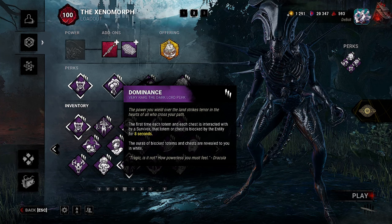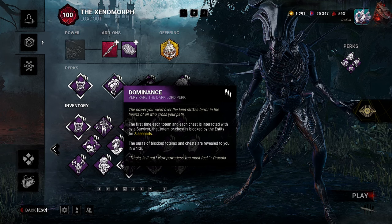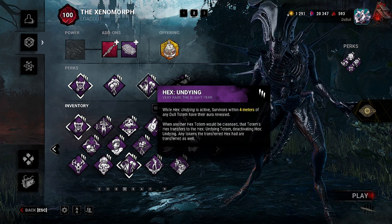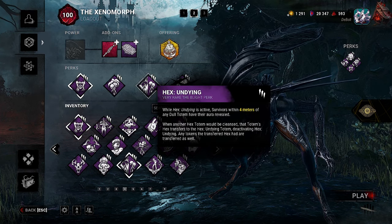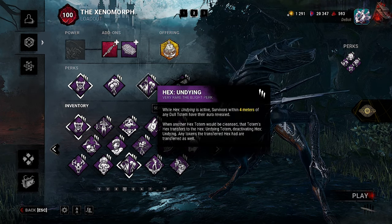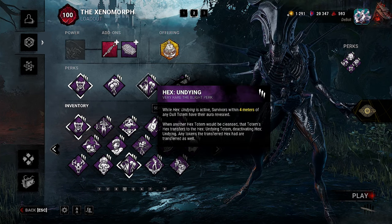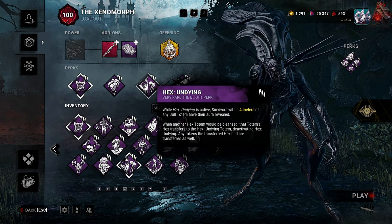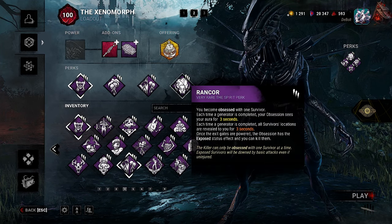The second perk is Dominance, Dracula's new perk. The first time each totem and each chest is interacted with by a survivor, that totem or chest is blocked by the entity for eight seconds, and the auras of blocked totems and chests are revealed to you in white. Then we have Undying — the second form of insurance. While Hex Undying is active, survivors within four meters of any dull totem have their aura revealed. When another hex totem would be cleansed, that totem's hex transfers to Hex Undying, deactivating it, and any tokens are transferred as well.